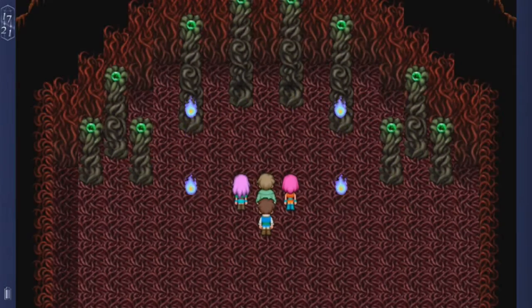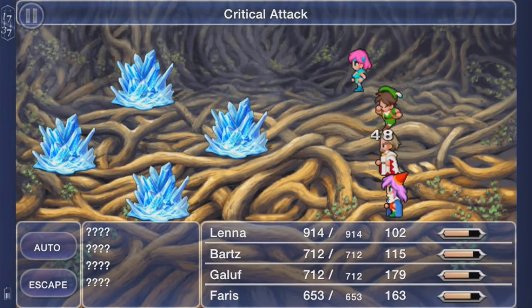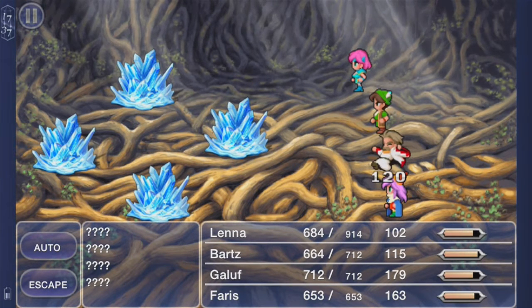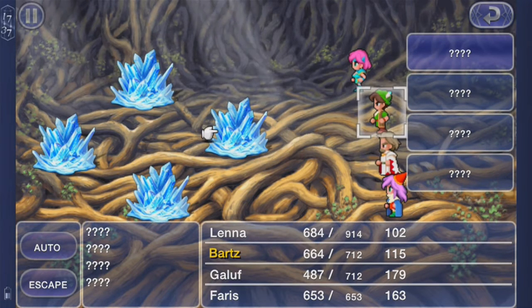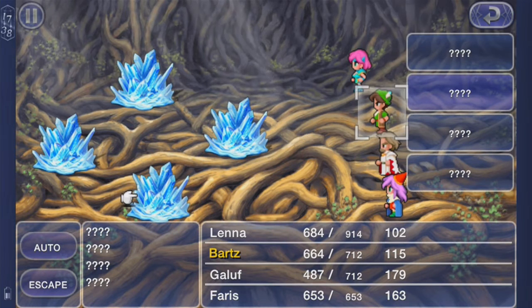So yeah, we gotta fight these guys. I did actually change my stuff because I died in this battle — I made it to like five or six minutes in and I died, so I don't want to waste five minutes of your time. Here's what you want to do: each of these crystals is an element. Water is the right crystal, the left one is wind, the top one is fire, and the bottom is earth. They will always absorb any damage of that element, but they are also immune to every other element except one, which each one has a different weakness. Very confusing.